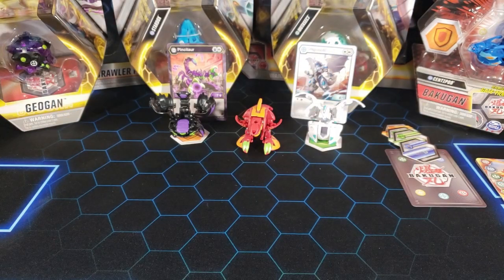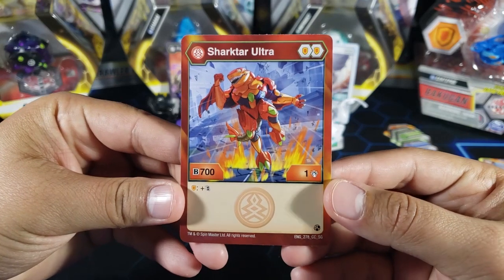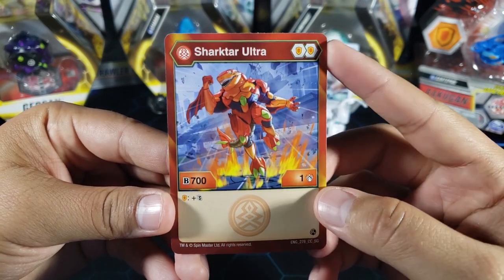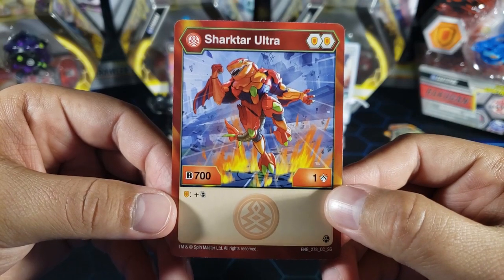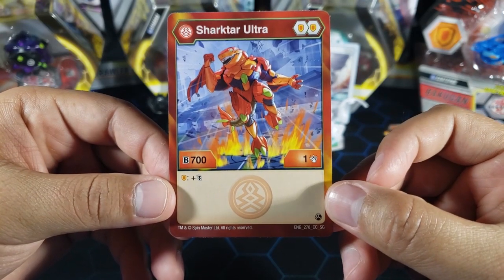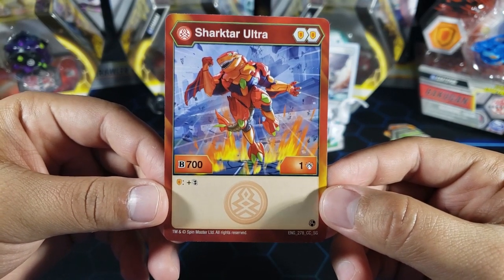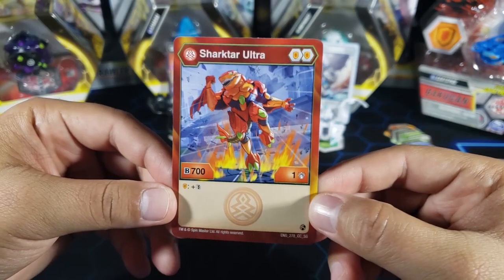Last but not least, here is Shark Tar Ultra — 700 B-Power and one attack, so very low attack. He carries double shield which could be very nice — that's basically a plus 400, so he gets up to 1100 B-Power. If you carry the shield he gets double strike, which could be nice, but you need more attack to use it effectively, since one attack doubled is only two. The B-Power is pretty nice though — it's Pyrus, and there are a lot of cards that help Pyrus.